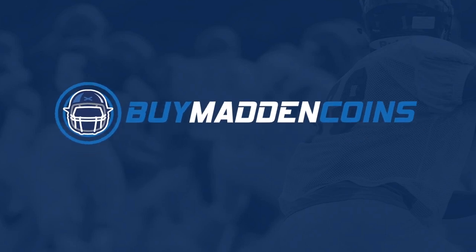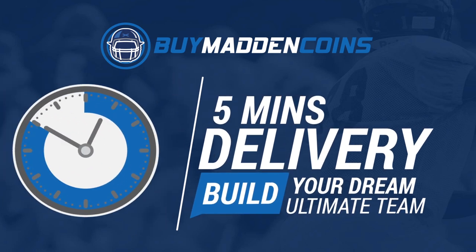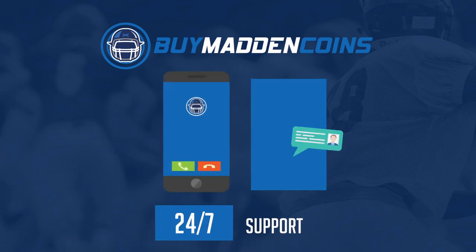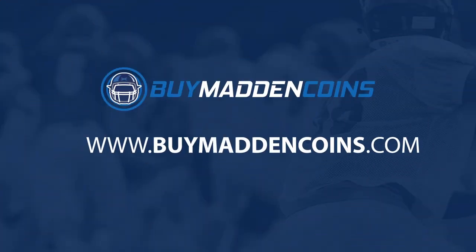In need of some coins to build that dream team? Head over to my sponsor Buy Madden Coins. They have the cheapest, quickest, and most reliable coins on the market. Use code Poodle at checkout for 20% off your order.